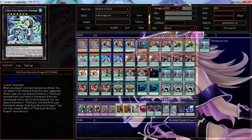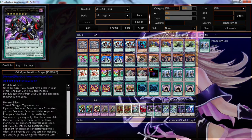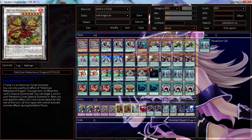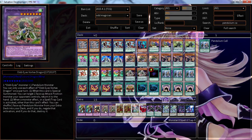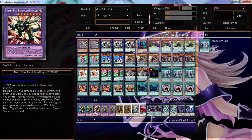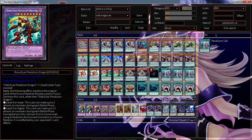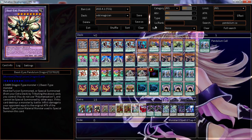1 Dark Rebellion Exceed Dragon. 2 Odd Eyes Absolute Dragon — really good card overall, basically Utopia and I can Special Summon an Odd Eyes from my Graveyard, or if I remember correctly from my extra deck as well. 2 Odd Eyes Rebellion Dragon, 1 Black Rose, 1 Clear Wing, 2 Odd Eyes Meteor Burst Dragon, 2 Vortex Dragons. I'm almost tempted to take out Beast Eyes and put in a third Vortex Dragon because this thing is so freaking annoying and good. 2 Rare Knights Pendulum Dragons because I have so many Spellcasters it's not even funny.